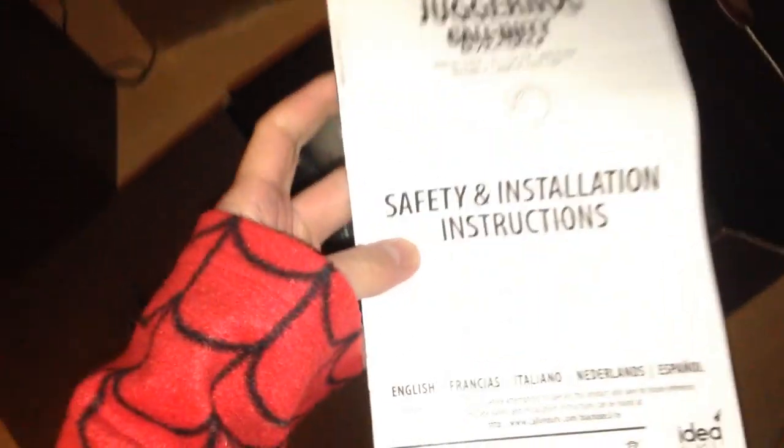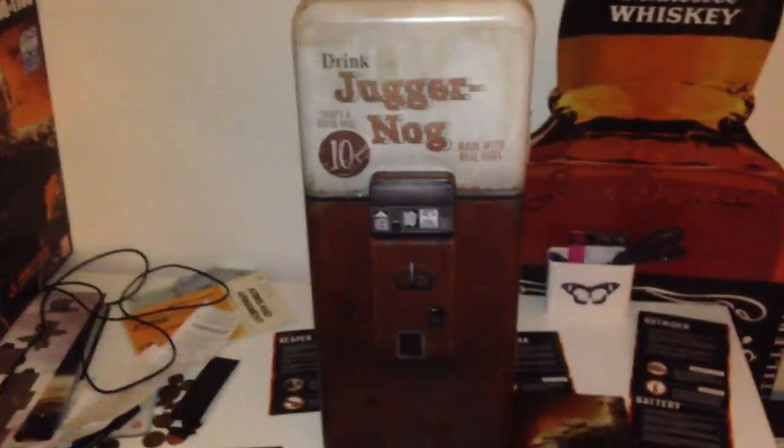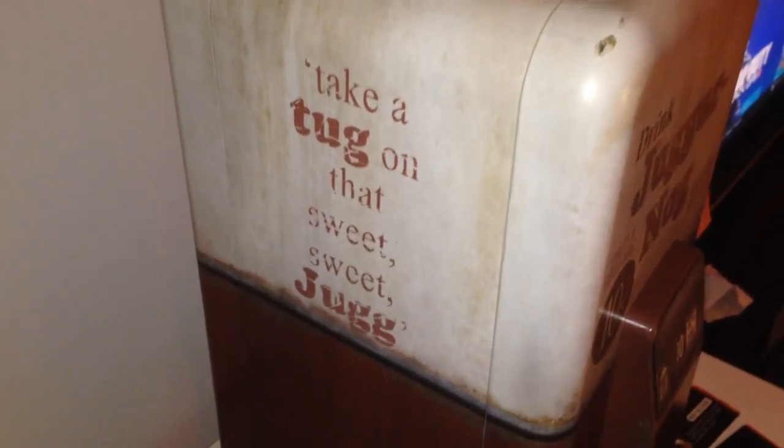This is the main event — the Juggernaut mini fridge. In here you're going to get your safety instructions — you know, don't leave it on too much so it doesn't overheat. The setup guide is there. So here is the Juggernaut mini fridge — it's a pretty decent size. In here there's this ice cold bloody hand, like what you normally have when taking on the zombies — tug on that sweet sweet Jug.